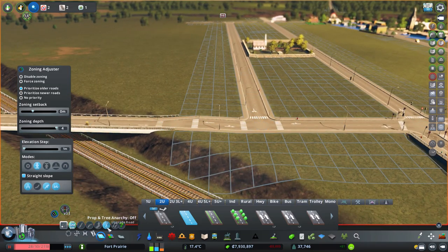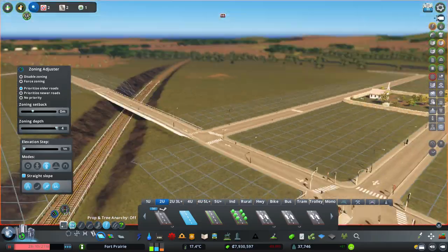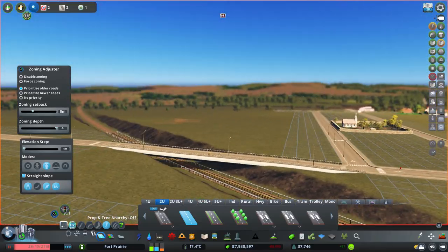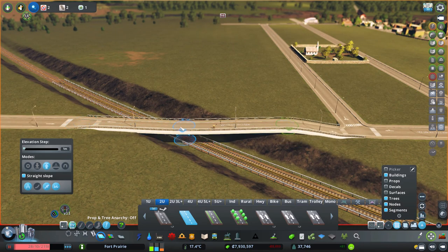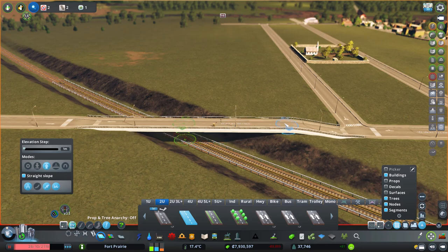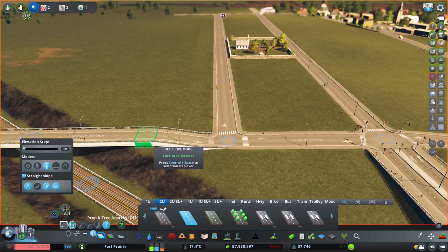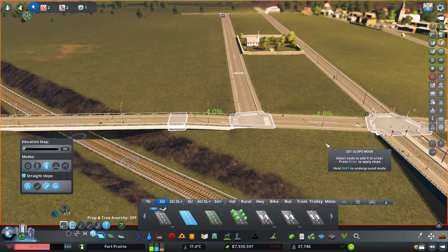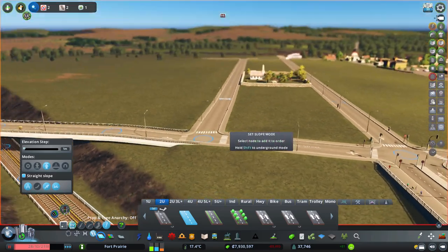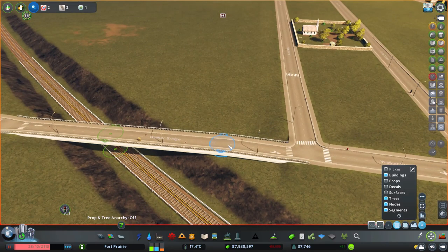Let's upgrade to elevated like that, grab this and set it to the same height as that. This one will also be set to the same height. Then this one we're going to need to do some sloping — we'll go from here down to here. Four percent is pretty steep, so we'll definitely have to watch it — probably don't let trucks over here.